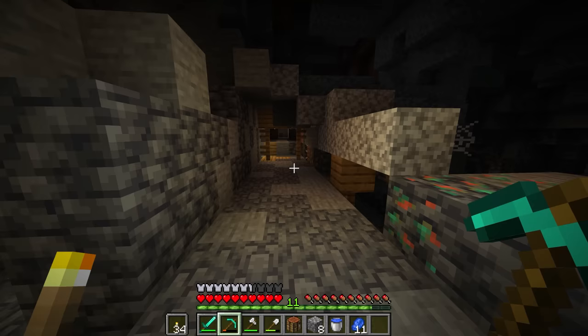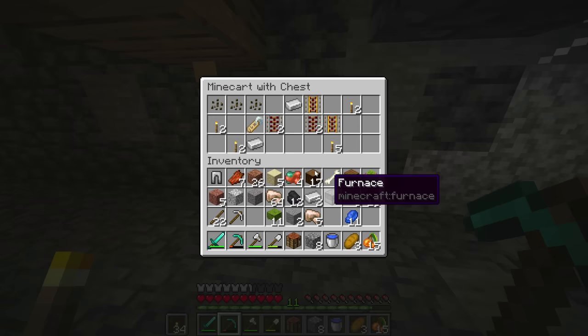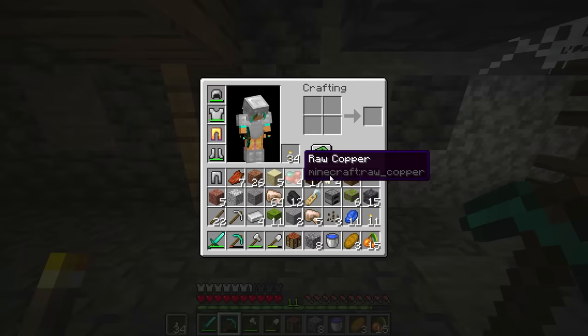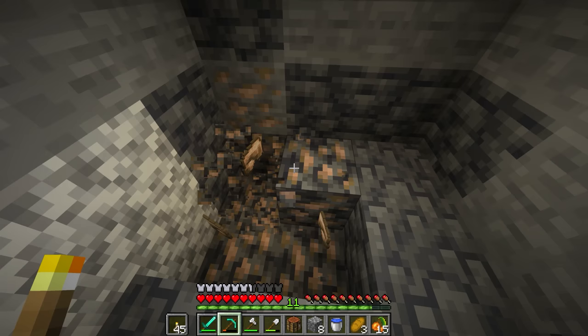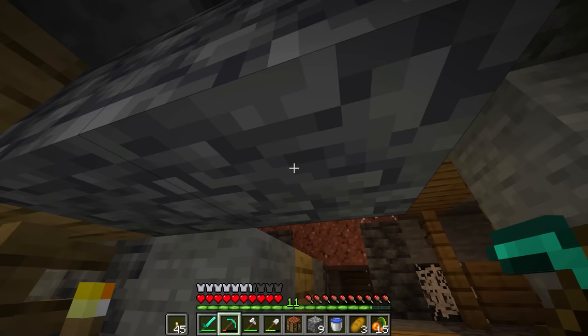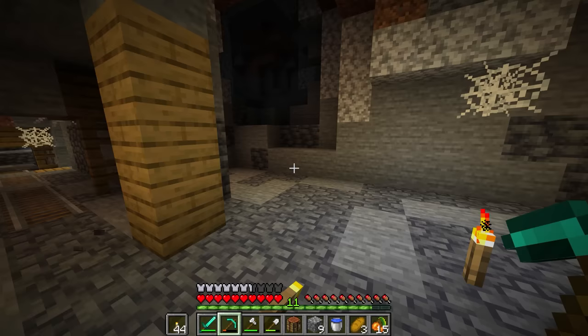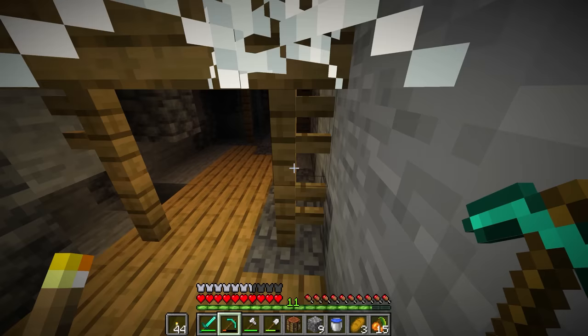It is nice to find a mineshaft — and a chest off the bat! Let's go. Some more glowberries maybe. The world has been kind to us — definitely going to grab the name tag, the melon seeds, and the torches. I'm very happy we found some bread and some iron — that's always a good sign. And then of course I'll show you the good part. I'm hoping I can find a dungeon — not just a spawner, I'm talking about a full-fledged dungeon.